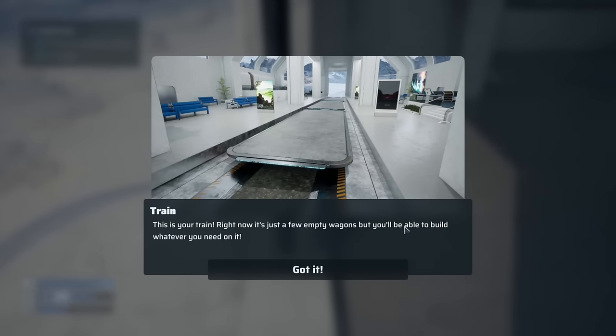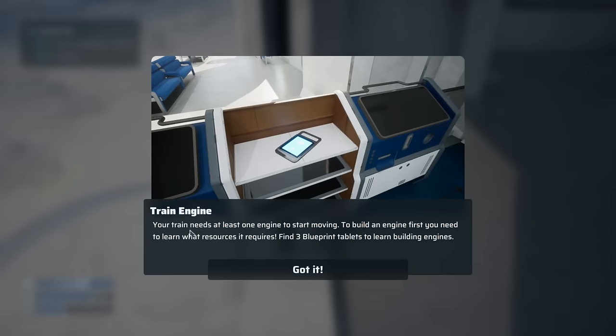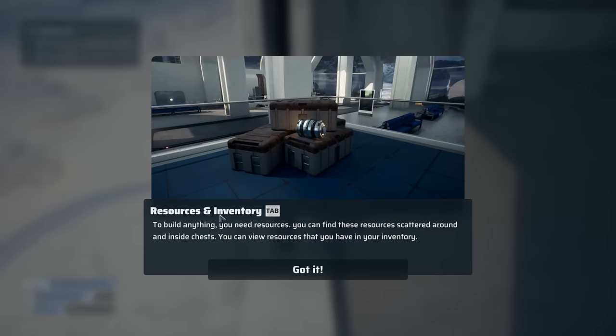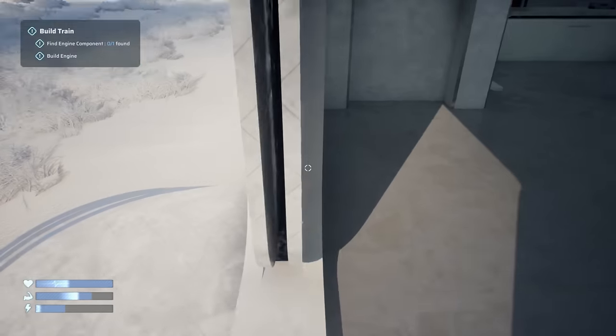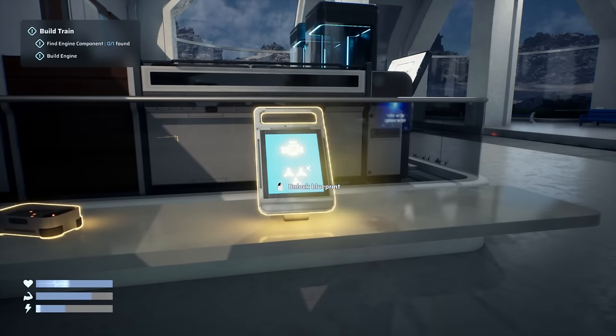All right — station! Going in. This is your train right now — just a few empty wagons, but you'll be able to build whatever you need on it. Your train needs at least one engine to start moving. Build an engine first — you need to find three blueprint tablets to learn how. Resources are scattered around and inside chests; you can view your inventory by pressing Tab. Let's shut that door — I don't want a drone walking in here.